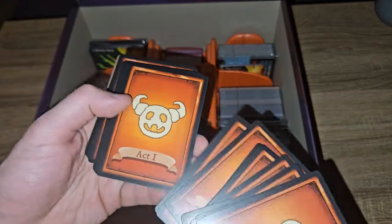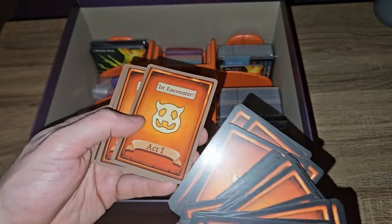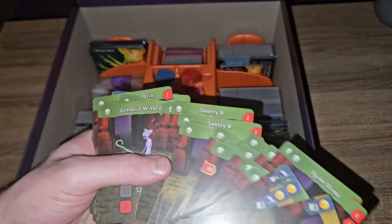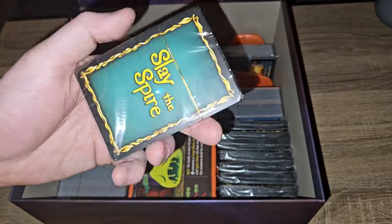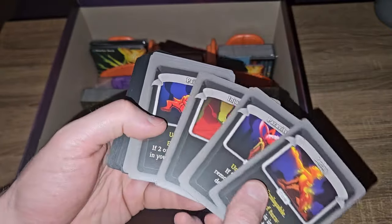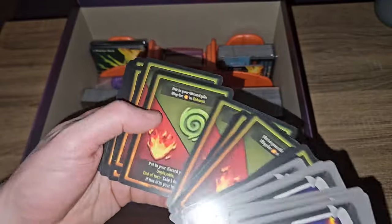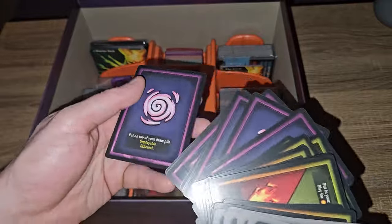Now we're getting on to cards. Here are all our act one cards. Interesting looking stuff on the backs - minions, elites, and first encounter cards, so you've got some starter stuff always guaranteed to begin with. Then we've got events, followed by generic cards. I can see a curse in there. Then there are negative status effect cards - these are all the negative statuses you can get, although it looks like they've been simplified a bit.